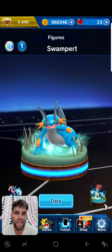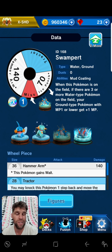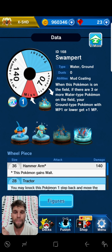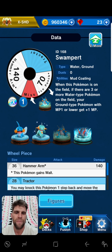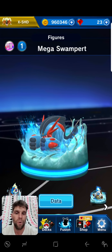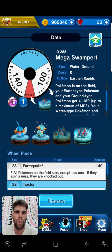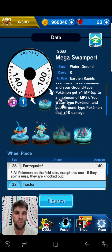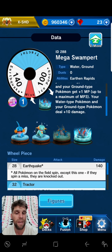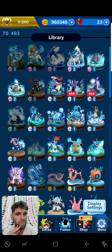Also, Mega Swampert — the move-under ability — is going to be like Mega Blaziken was in the Fire Gym. Mega Swampert can move under mons and gives MP to all of your Water and Ground types — plus 1 MP, maximum 3 MP. So Manaphy can all of a sudden be a 3 MP, Toxapex, and all those others too. That's pretty cool.